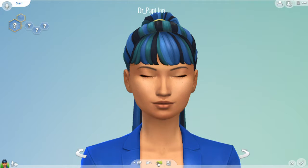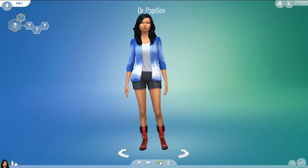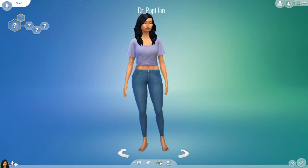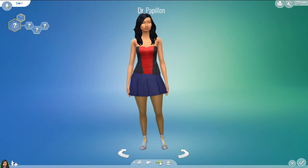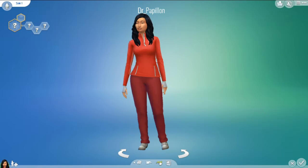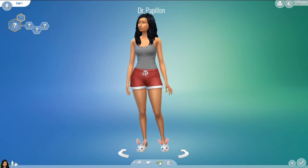Her traits are self-assured, she's outgoing, and she's an insider I believe. I feel like I'm a little bit of a cheat at CAS because I like to randomize sims until I find one that I like and then I just tweak them to make them even more of what I like. She's the first randomized female sim that I got, because the first female sim I got was actually just a female version of the male auto-generated sim made by EA. So she's the first one that was randomly generated.